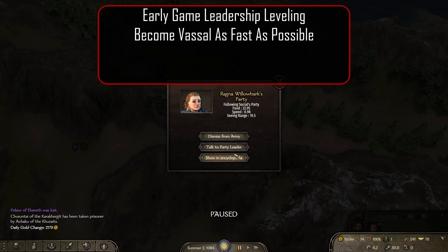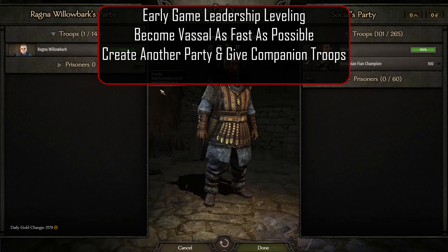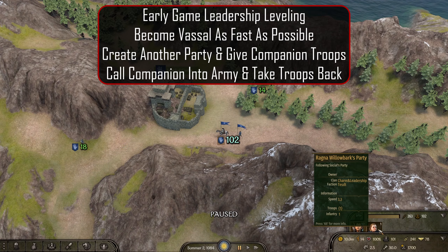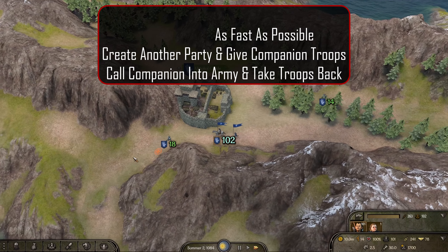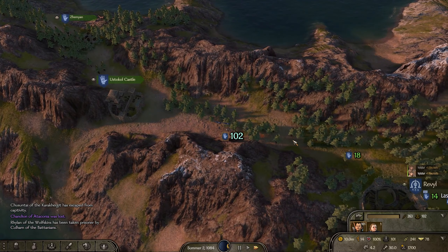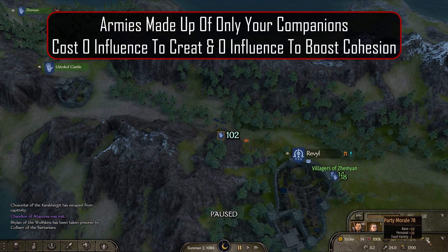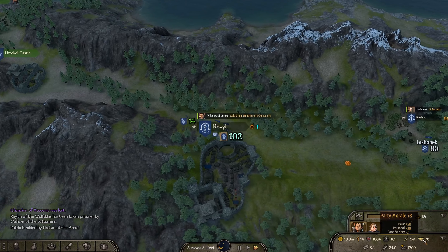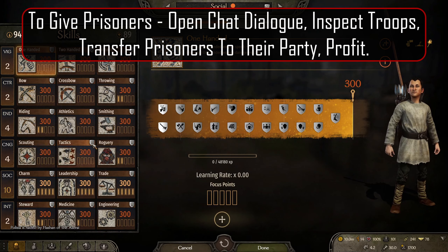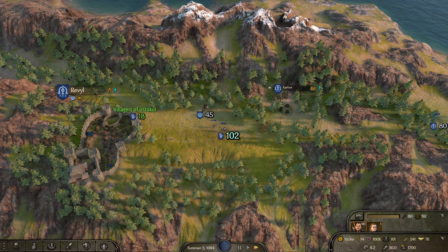Let's look at two different scenarios to efficiently level early and late game. Get to vassalage as fast as you can so you can create an army. Give one of your companions half of their troop limit — if they can take 100 troops, just give them 50 and then call them into your army. Once they are in, take all the troops back by clicking on their portrait in the bottom right and inspecting troops. You will now gain XP for your troops that you would normally have in your army and you aren't slowed down because your companion is solo and on horseback. It will cost you zero influence to create and zero influence to boost cohesion when it gets low. Let your companion recruit at each town or village you stop at and recruit prisoners. You can give them prisoners manually to recruit without taking the morale hit as well. If funds are tight, limit their recruiting on the clan tab.